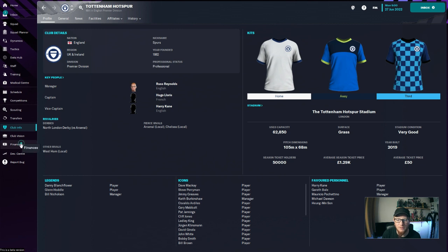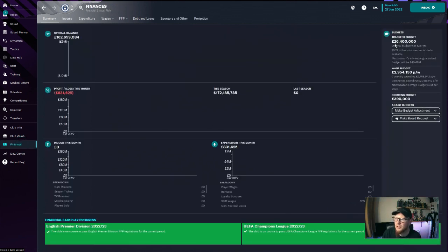Let's have a look at the finances. We've got just shy of £26.5 million to buy a player or players. I think we need a centre-back. Looking at the Tottenham side and how they play at the moment, I don't think they're that strong in defence. We don't have any options — I don't think Davinson Sanchez is that good, Lenglet is too young really. We can't rely on the other three to play every game, so we need an extra body in there.